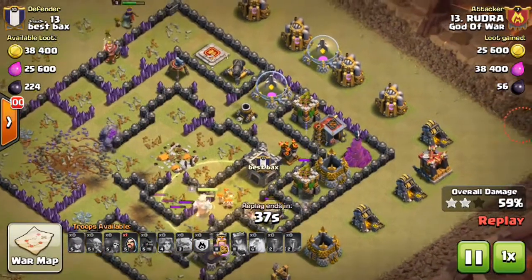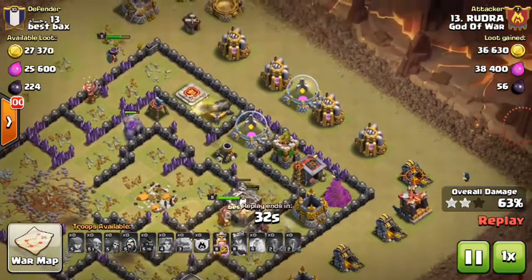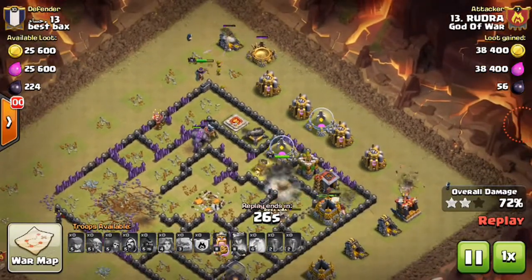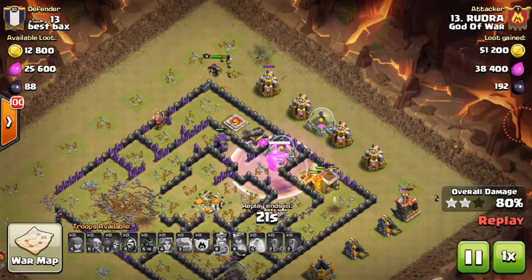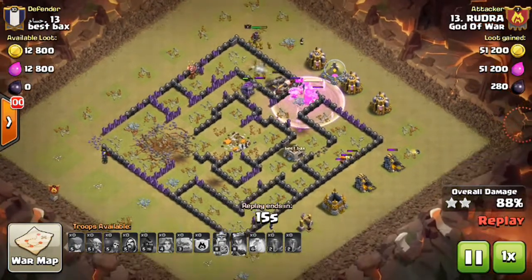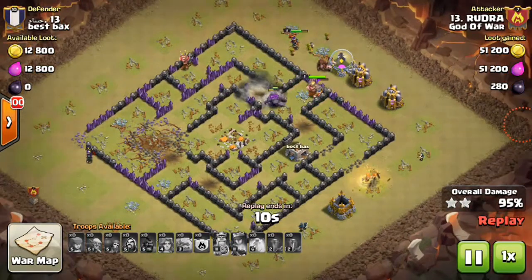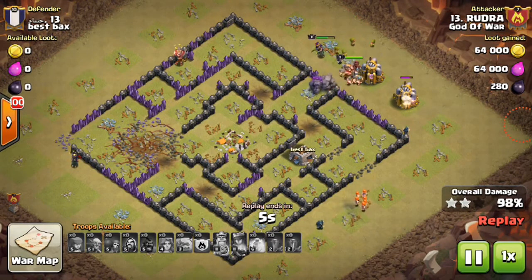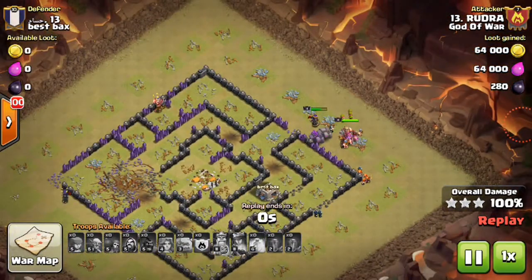The Hog Riders are helping take out the point defenses and jumping around the walls. This is a nice and very strong strategy to use nowadays if you have a lower level King and Queen — he's got only a level 11 Queen. This attack is done by Rudra, attacking from position number 13 on number 13. It was a mirrored attack, and he's got a lot of troops left — the Golems with full health, King and Queen with full health, and some Valkyries and Wizards still remaining.